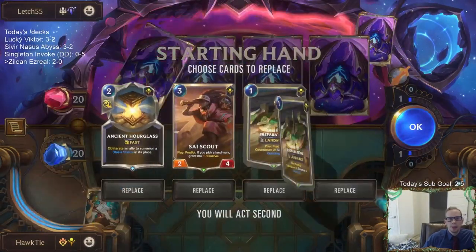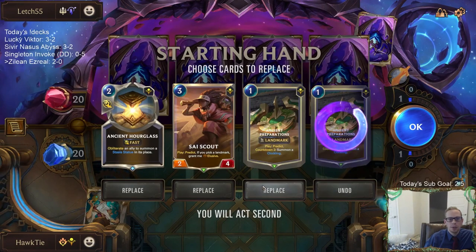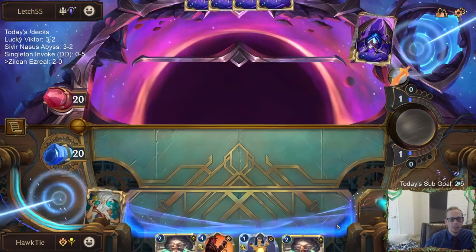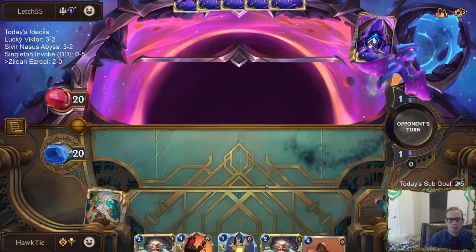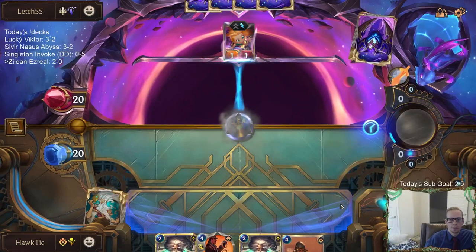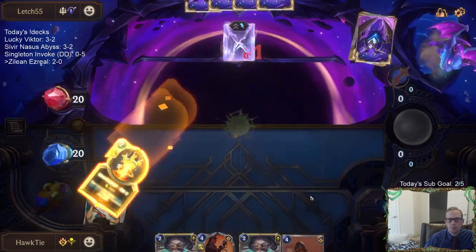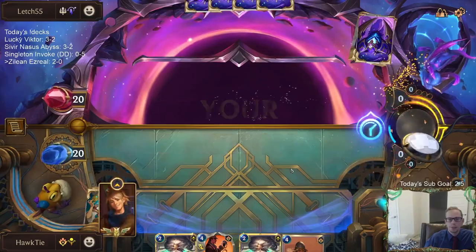I assume this is going to be our bad matchup, right? Just like huge dragons and Fury and stuff — I assume this is going to be where we will struggle. Okay cool, we got something to kill a Zoe, and we got our Zileans. Definitely needed to find that removal spell for Zoe.